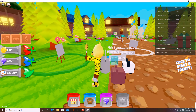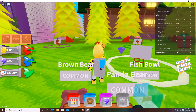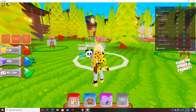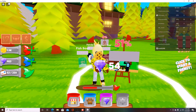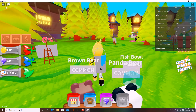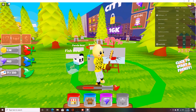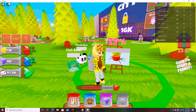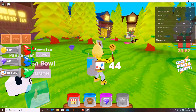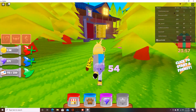Huge shoutouts to Mr. Drippy for joining the server. There are also these little floating gems that you can collect as well — I don't know what the gems are doing but I just collected some. We can upgrade in a few minutes; I just want to try to get some of these paintings done. And look — the Despacito Spider! There's another gem over here.